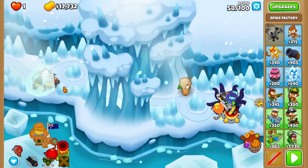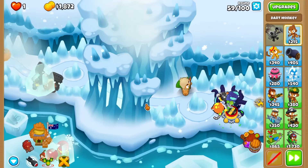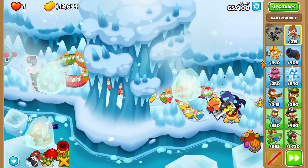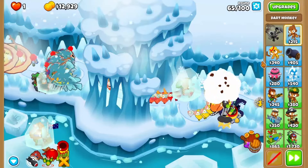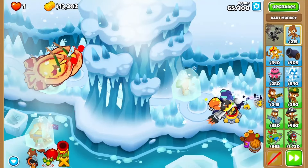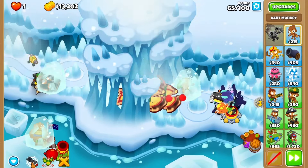You can chill all the way up to round 59, where you'll upgrade your dart to an ultra juggernaut. This will hold for a good bit, but problems start to appear once it gets frozen. To counteract it, you'll be activating concussive shells on the BFBs, ideally at least 2-3 times off cooldown to play it safe.